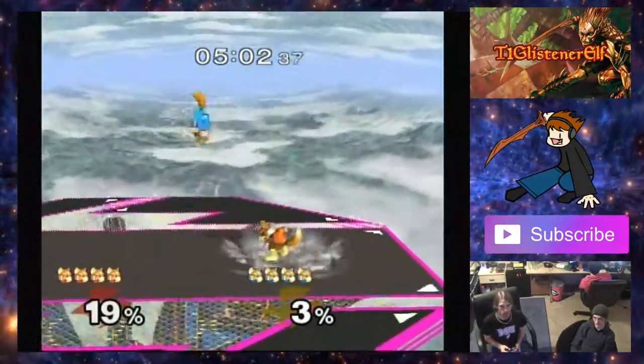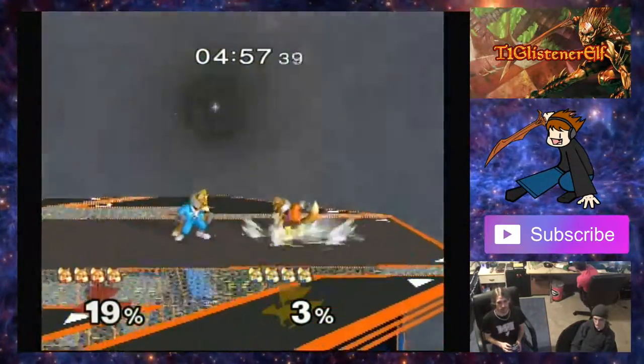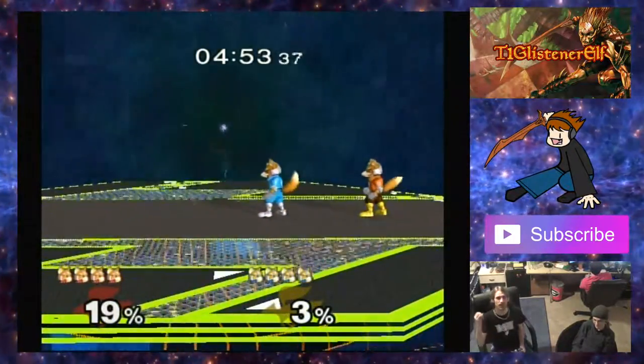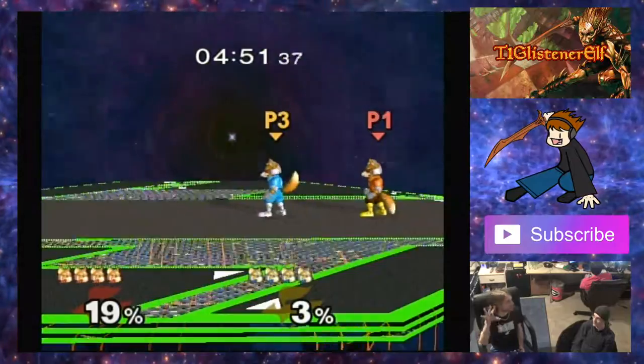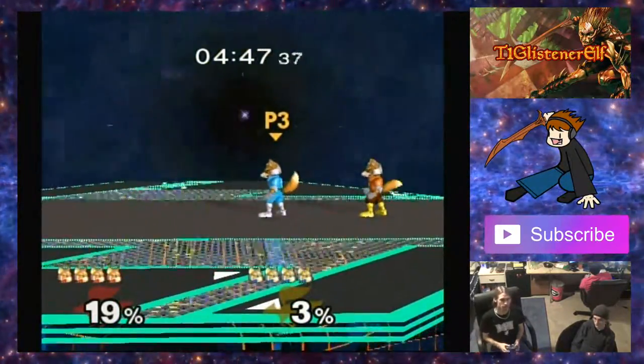You can also do that with your shine. That was a perfect one — I think they call that a blip, where the shine's reflector doesn't even show up. You just get it and blip out. The hitbox will still come out.